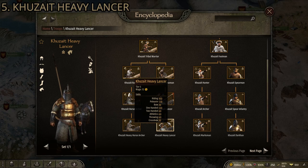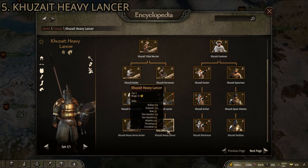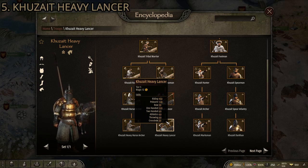They're pretty easy to get — lots of settlements, not a special troop tree, just the basic one. Once you get them up to the Kuzait Heavy Lancers they're a pretty good troop. Their horses have some of the best Kuzait horse armor you can get.